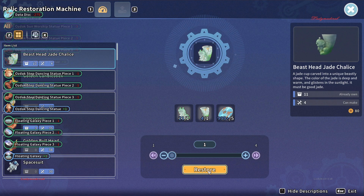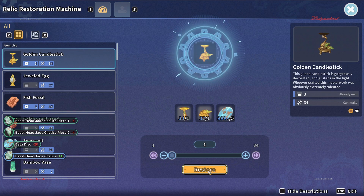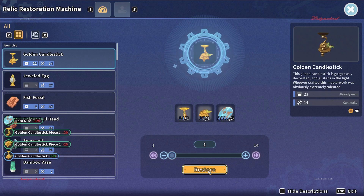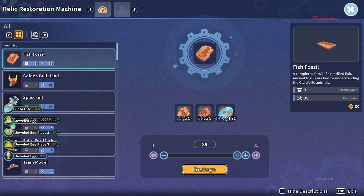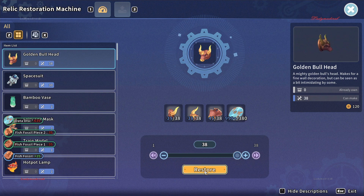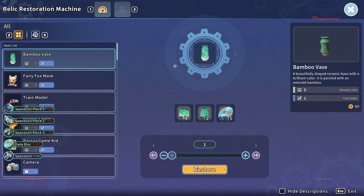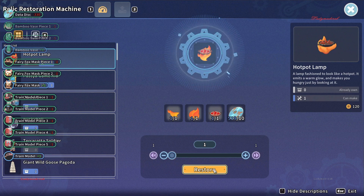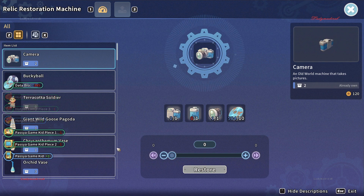Floating galaxy — this one's best — head jet chalice, golden candlestick, golden candlestick, golden candlestick! Oh wow, oh wow, gonna have lots of space now in my chest. This is the golden ball head, and this is train model, and this is pasha game. So that's it guys — wow!